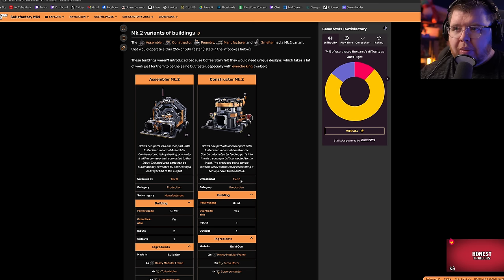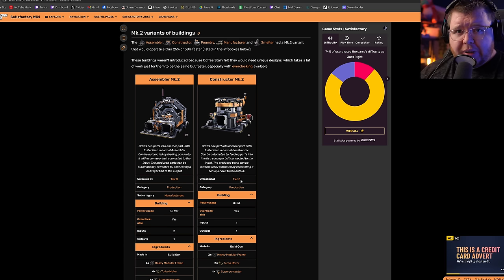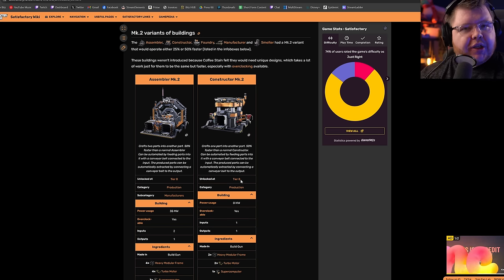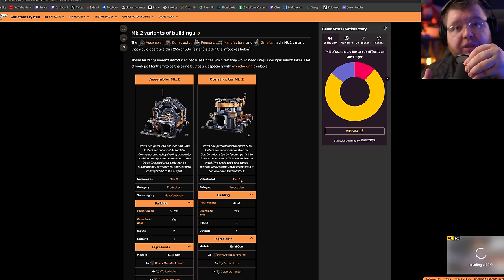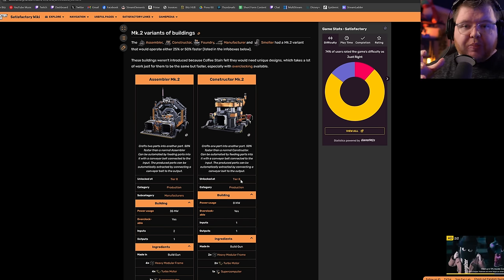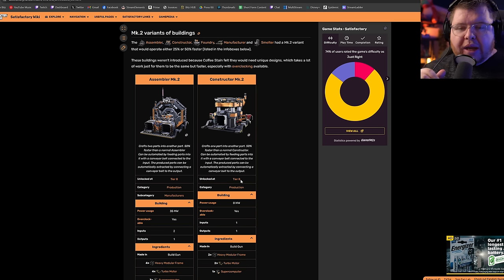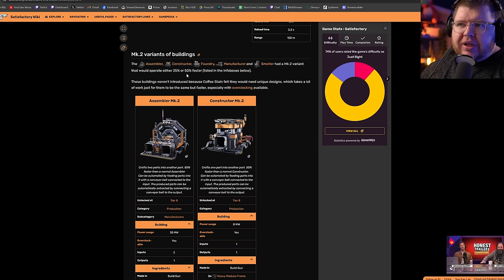Back to the manufacturers: I believe these new somersloops are going to be a way to turn our buildings into a kind of Mark 2 variant without Coffee Stain having to build new models, which would be more time-consuming. Instead, they've added a cool approach — furry dust particle effects coming from the building. You put this building down, the somersloop goes in, it powers up with lasers and sparkles, and within that radius it boosts your production by somewhere between 10 and 25 percent. They may even be stackable — put four in a radius to create a 100% boost, or two for 50%.